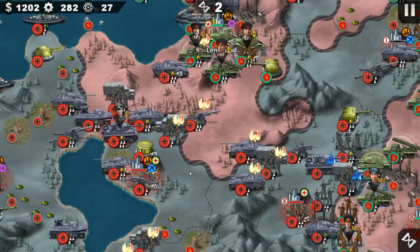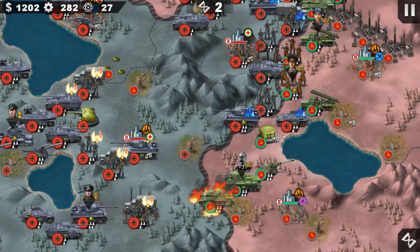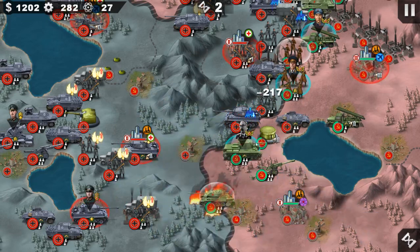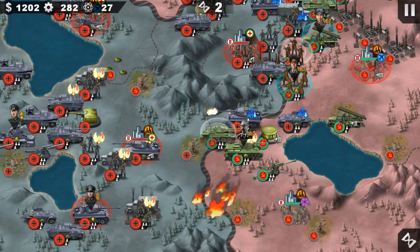At the south we have Guderian, at the north we have another threat. So it's best that we keep up with everyone. That armor card unit got away but it's best that we destroy it.